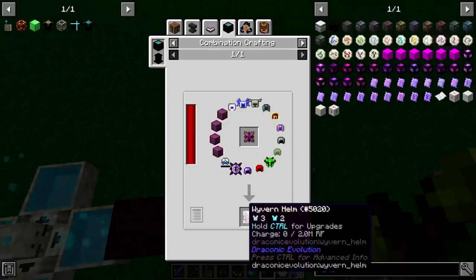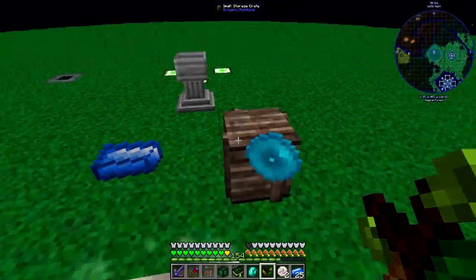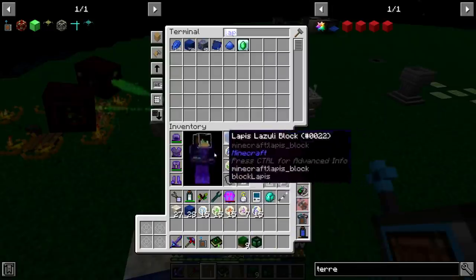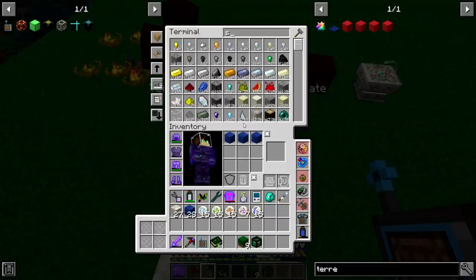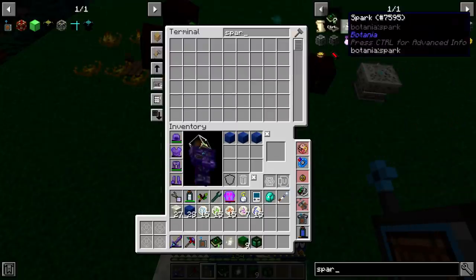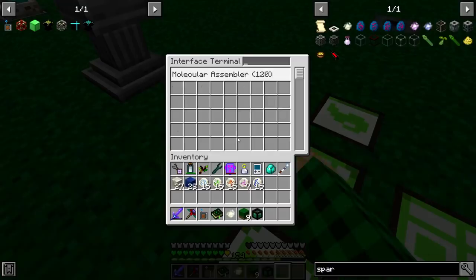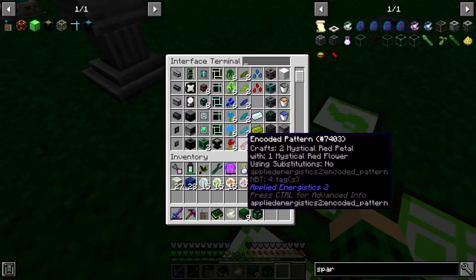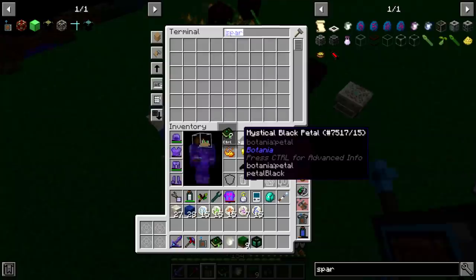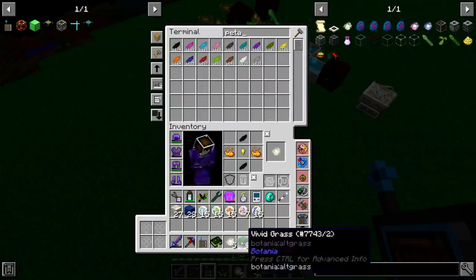We're going to need the terra steel helmet in terms of getting the wyvern helmet if we want to fight the chaos guardian at some point. I'll just be sitting here making all of these runes, and I'll come back once I have everything made. I've made all the types of runes. Over here I have a recipe for the terrestrial agglomeration plate, which is going to allow us to make terra steel. With that we can take some sparks. One thing I want to mention — I set up recipes for all the mystical flowers because we have the mystical flower essence and all the types of petals, so we have that automated. I made a thousand of each one, so we're pretty good on that.